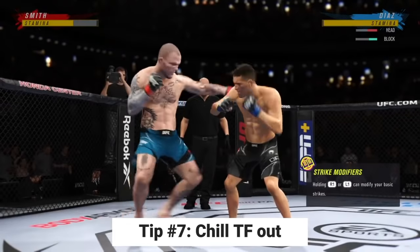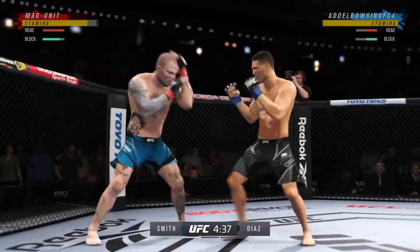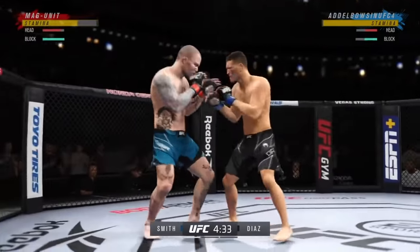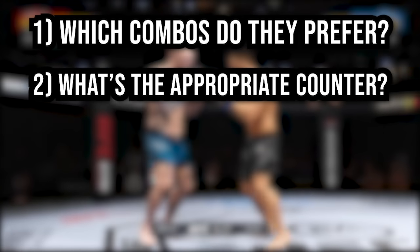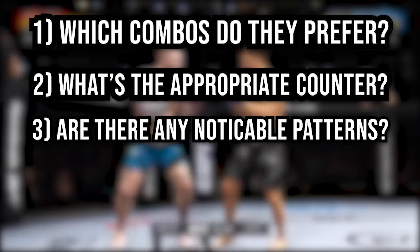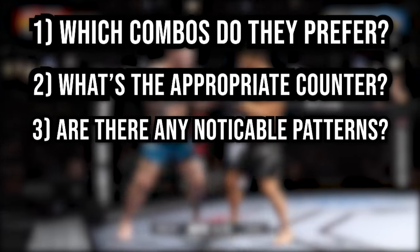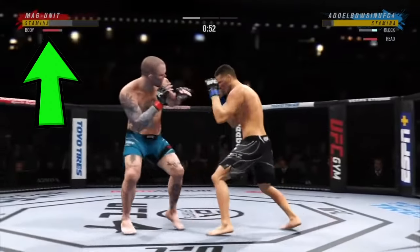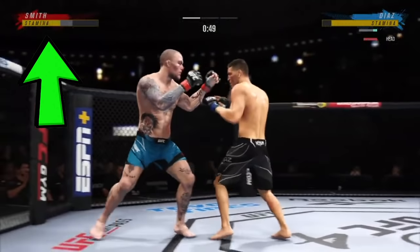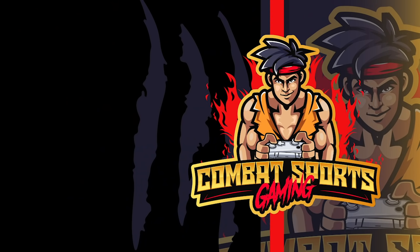The last tip is without a doubt the most common mistake new players make in UFC 4, and that's wasting their stamina. You do not need to attack every second of every fight. Take a chill pill and focus on picking up your opponent's tendencies. Which combos do they prefer to throw? What's the appropriate counter? Is there a specific order they keep recycling their combos in? This should be your focus in round one, not throwing your most powerful shots. As a rule of thumb, throw a maximum of 100 strikes per round, missing on as few as possible. If you exceed that, you'll likely be gassed out by the middle of the fight.